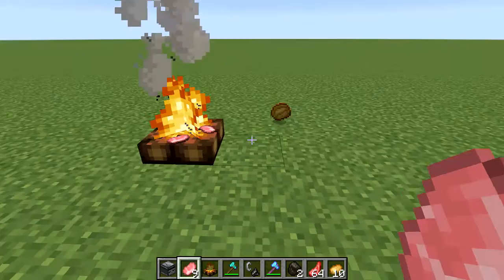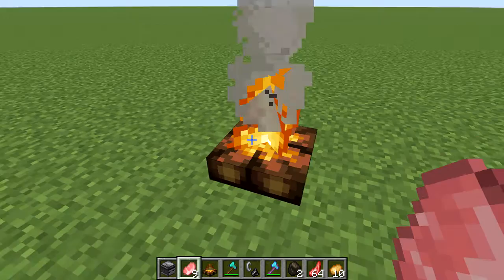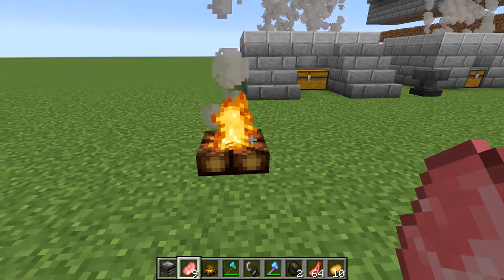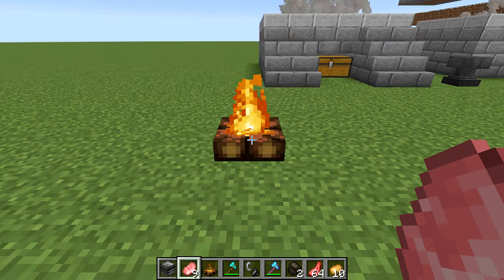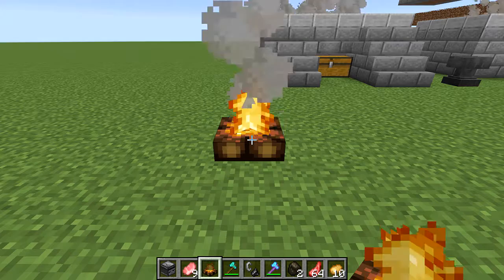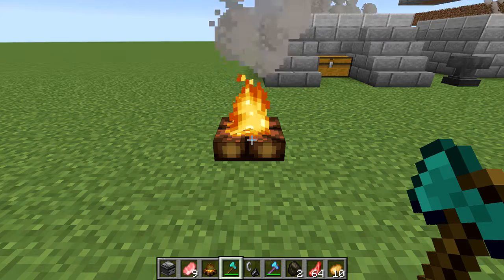And there you go — our cooked food is starting to pop off. The big advantage it has over furnaces or smokers is, like I said, you don't need any fuel to cook stuff with the campfire. But it does take longer and you mostly have to do it manually. However, I'll show you in a minute some ways to sort of semi-automate this.